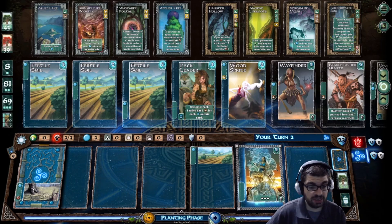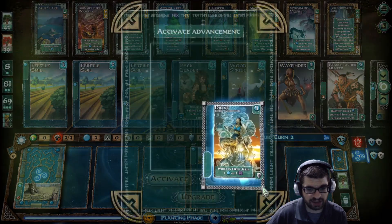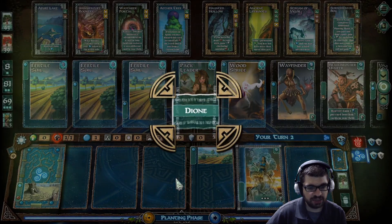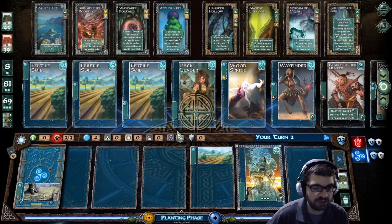I've got three mana this turn. There's a usable advancement in my field — while in the field, gain one. Let's go ahead and activate that. That purple wild means any symbol up at the top, but I don't have any other symbol to pair that wild with, so I'll take the mana instead.